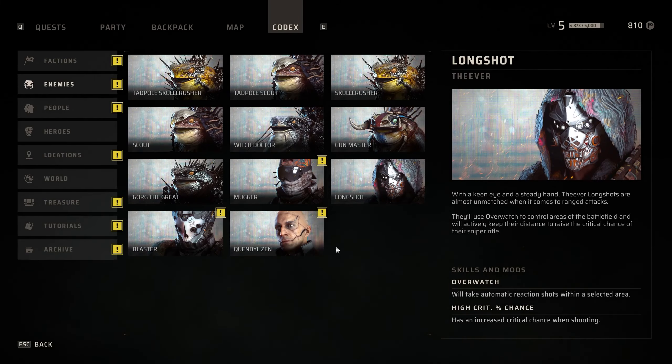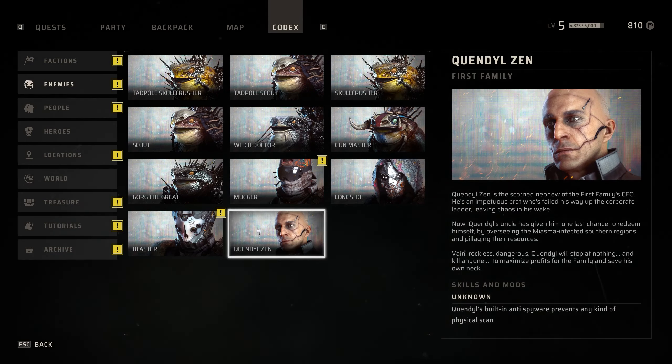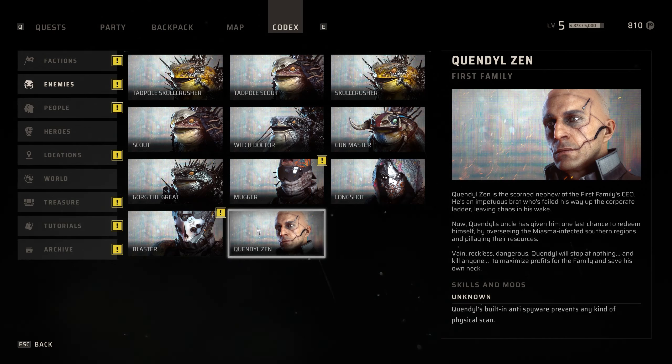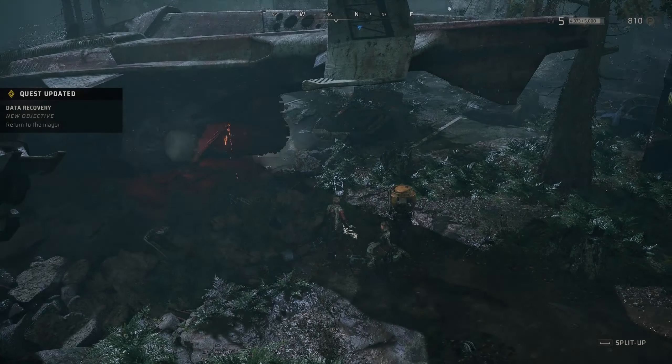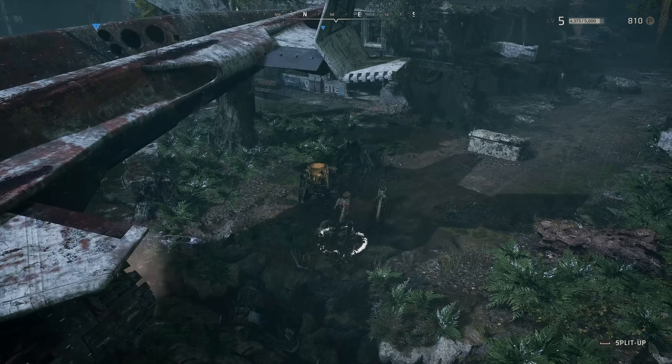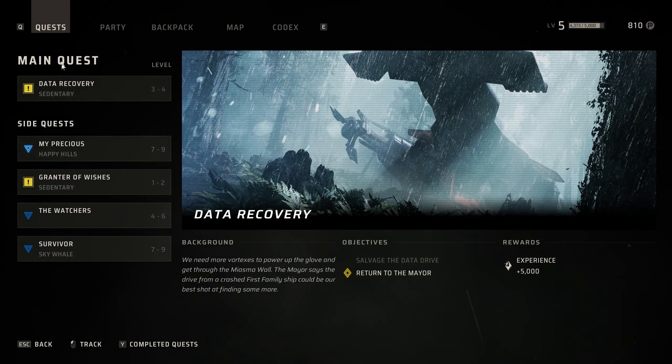We have a new codex entry. Quendal Sen is a scorned nephew of First Family CEO. Skills and mods unknown. Quest update — return to the mayor.